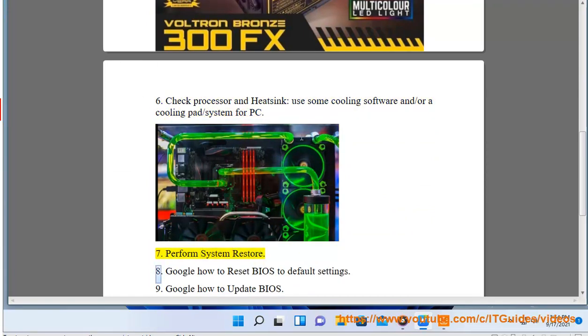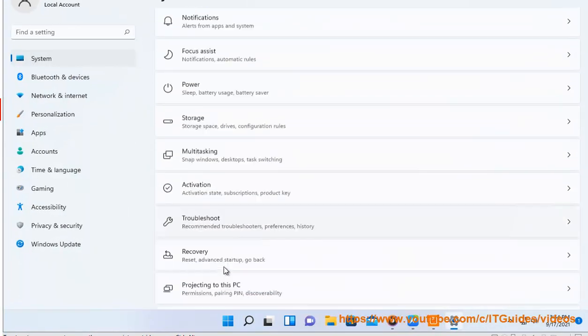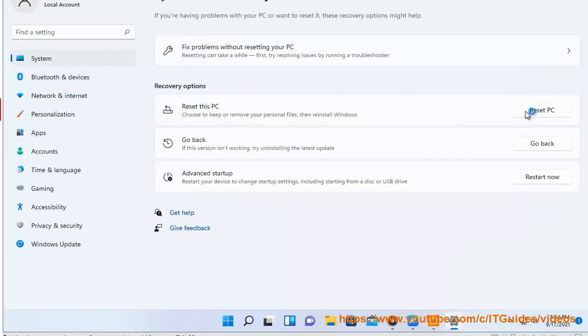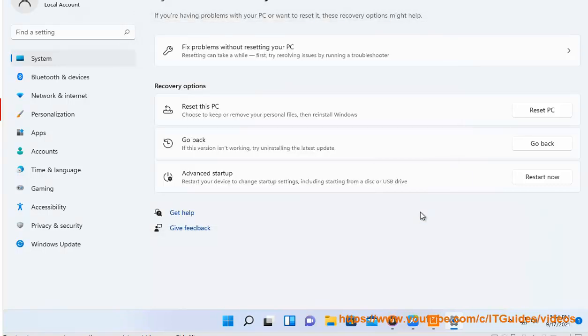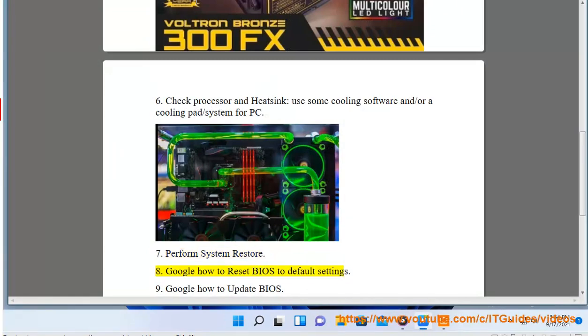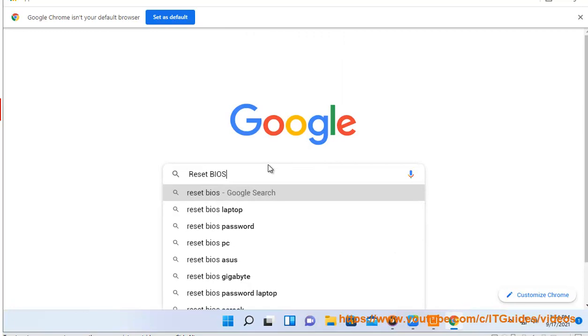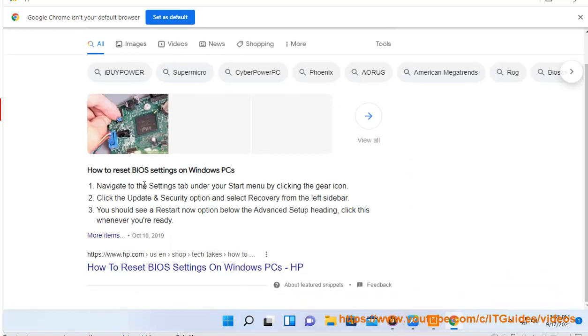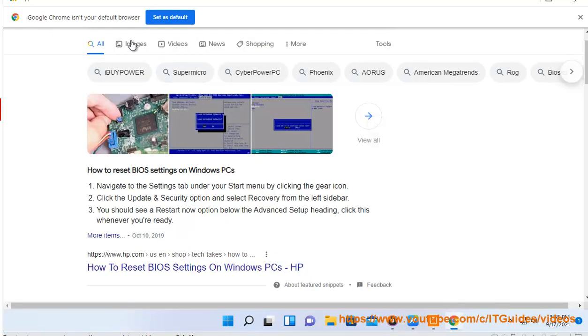7. Perform system restore. 8. Google how to reset BIOS to default settings. 9. Google how to update BIOS.